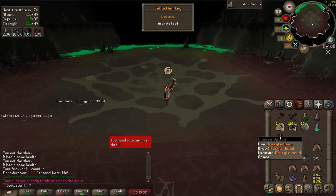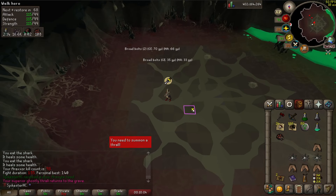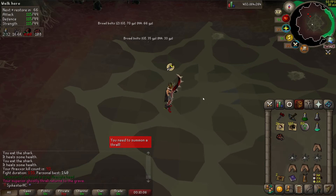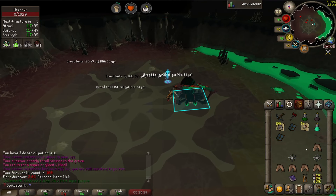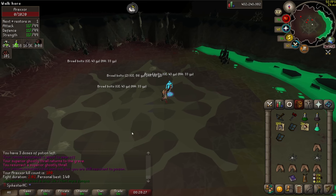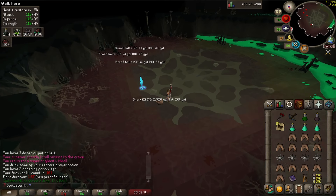I just got an araxite head so I could make this a slayer helm now if I wanted — that's cool. And there is kill number 100. Just got a new PB and my reward was some bark — thank you game.